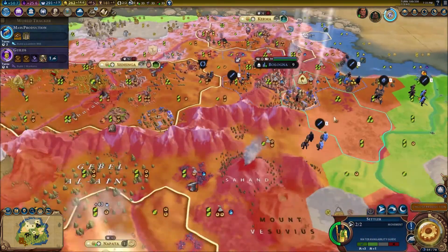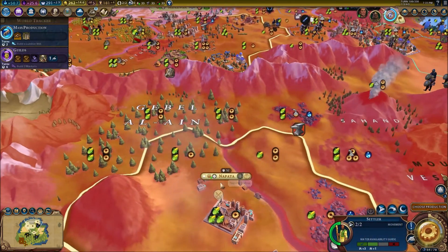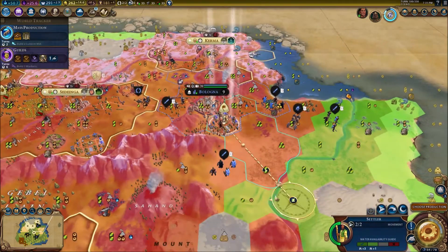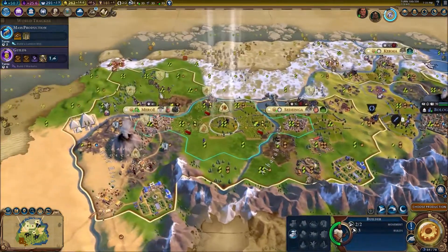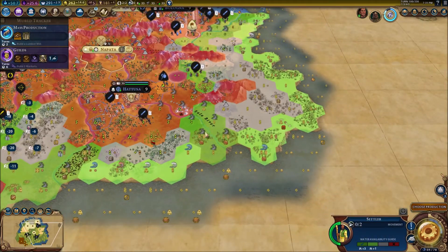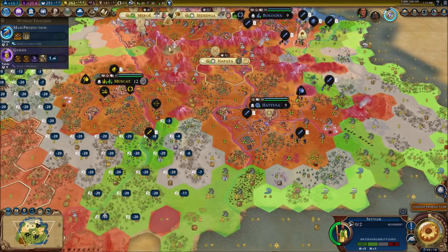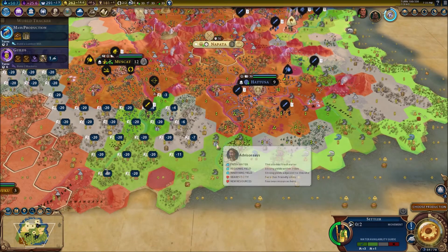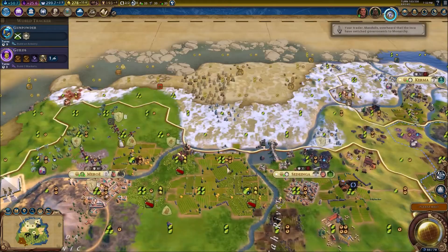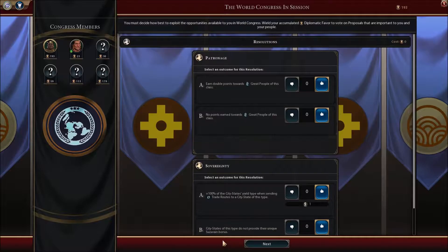Fourth city — right in this valley, which is where I thought the tribal village would be. Sadly it looks like we're out of luck. I've got two more settlers on the way: one heading down to this river area, and another going to this river area, which will be a bit close to the Inca but we've got to take some chances. Our dam is going to be finished this turn.